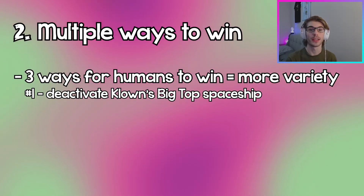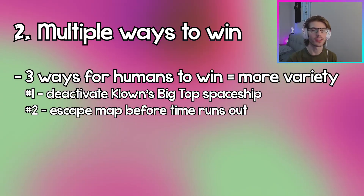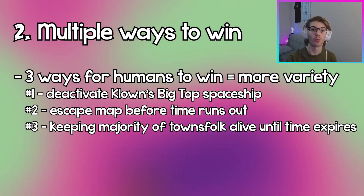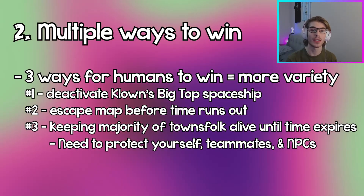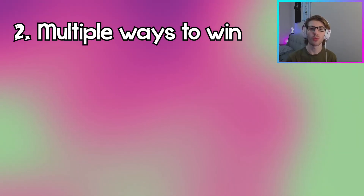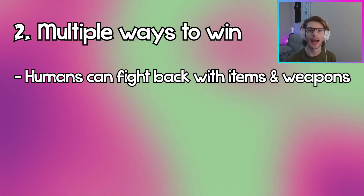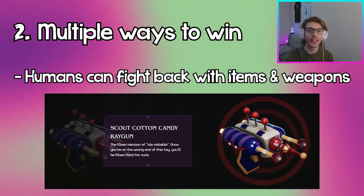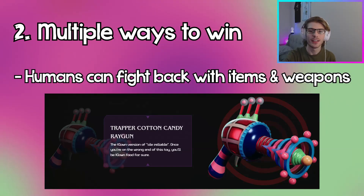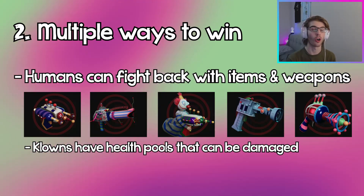The first escape method is by deactivating the clowns' big top spaceship, which is what the clowns came to Earth with in the movie. The second is by escaping the map before the time runs out. The third is by keeping most of the townsfolk alive before the end of the round — and with the NPC humans, this means you're protecting both yourself and the NPCs from the clowns. Humans can even fight back by picking up weapons around the map like the Scout Cotton Candy Ray Gun, the Popcorn Bazooka, the Tracker, Fighter, and Trapper Cotton Candy Ray Guns — all of which can potentially kill the clowns, since clowns have a health pool.